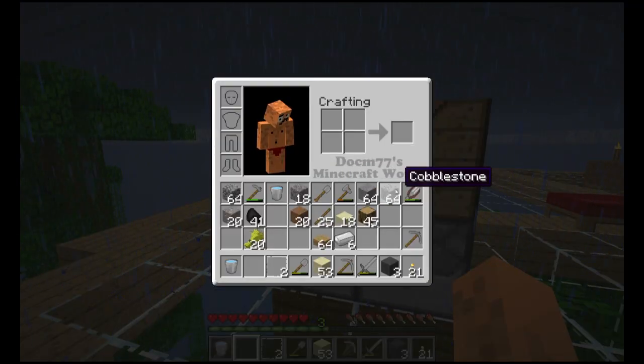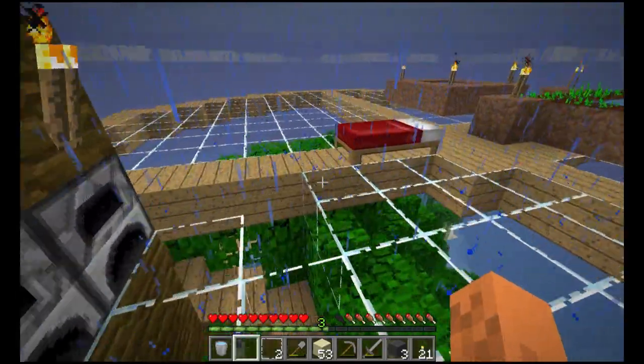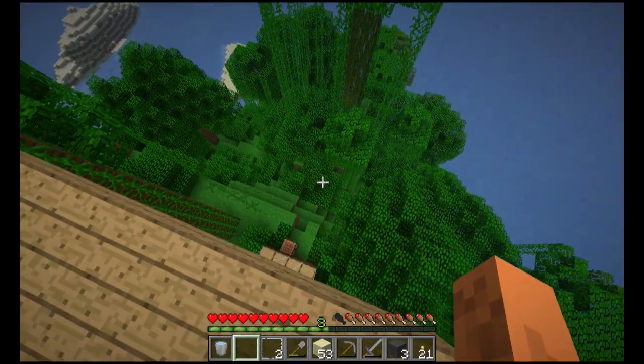I was digging around a little bit downstairs. I'm going to make an iron door. Zombies apparently knock down wooden doors now — I heard one of the knockings on the door on a little test world. I have no redstone, so it's going to be pretty simple mechanics for now. The decorations down there will have to wait. Let's head down there and make it a bit functional for further mining.